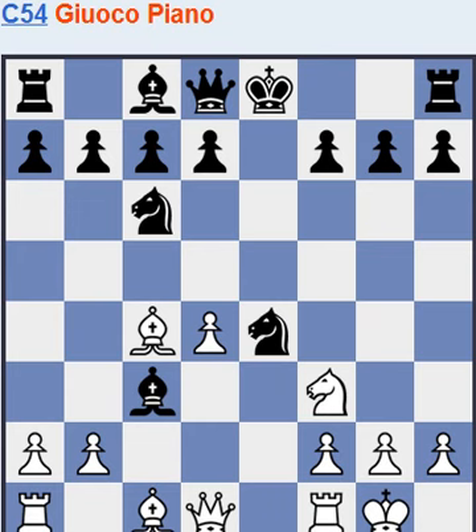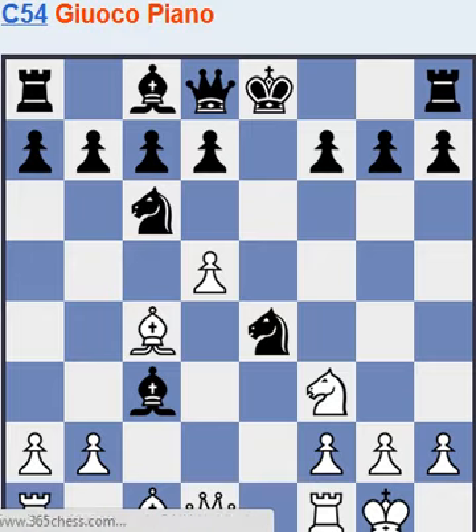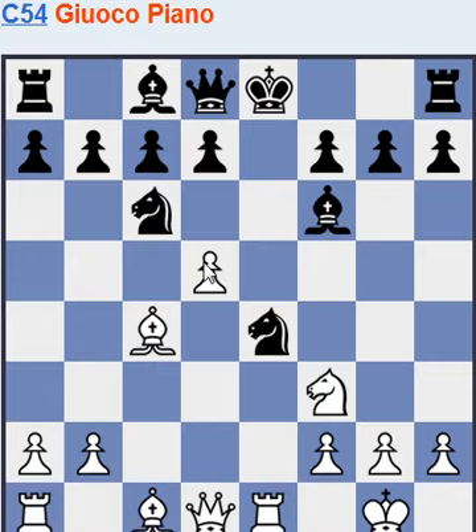Here, if black takes on c3, white has a good in-between move: d5. Usually black opts to save his bishop, and white doesn't have to take that knight immediately — he can threaten the other knight, so he's going to get either one of them.